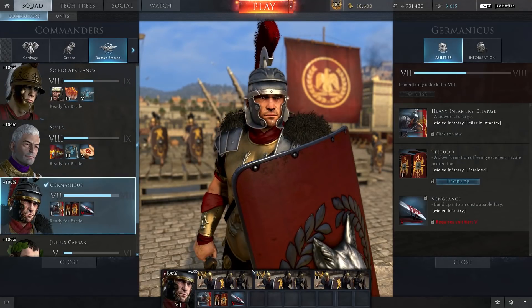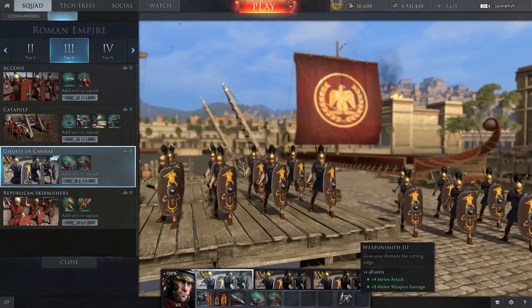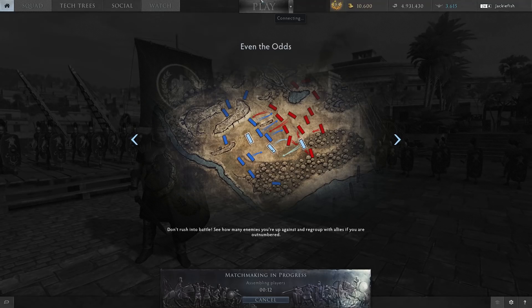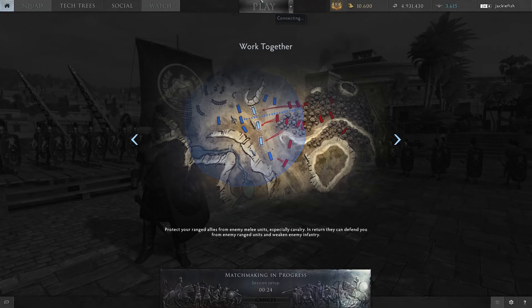Let's jump in and play as Rome first, making sure we're playing against players. We've got our Weaponsmith. We're going to be playing as Germanicus because he has that heavy infantry charge, which is really nice at lower tiers to catch missiles. He also gets his Testudo, which is great for blocking missile fire. The Tier 3s get a special Strike ability which none of the other units get - basically special abilities that give them a nice boost and allow you to do some pretty gnarly stuff.